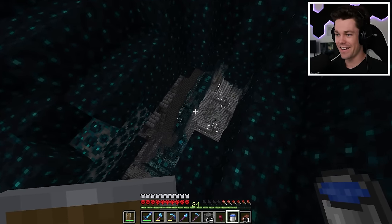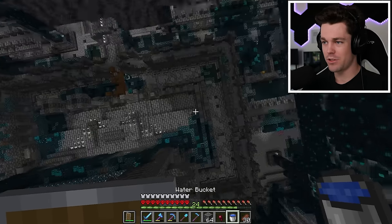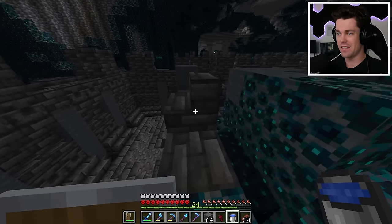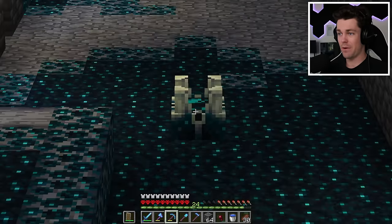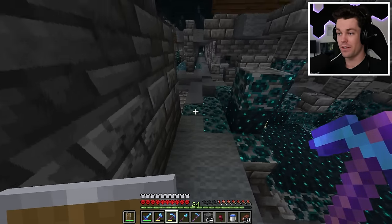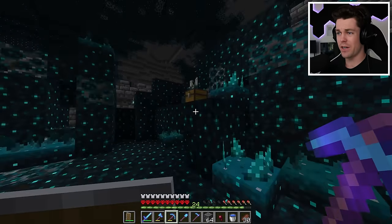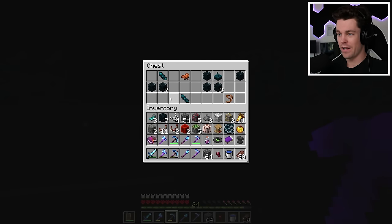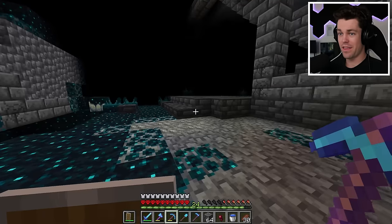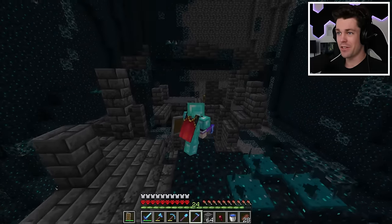I found an ancient city. I do have feather falling 4 now, so I can just drop down. Now we just have to search some chests and try not to summon the warden. I activated a shrieker - that's my first activation, so I think I have two more free ones until the warden spawns. I've come across my first room with chests. Looting 2, a saddle, and some echo shards. And that was the third shrieker - the next one and the warden spawns.